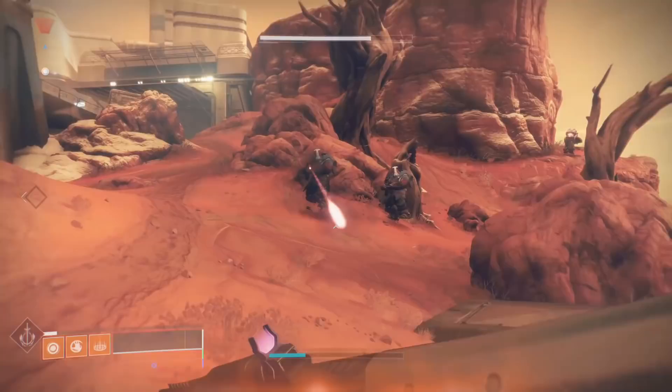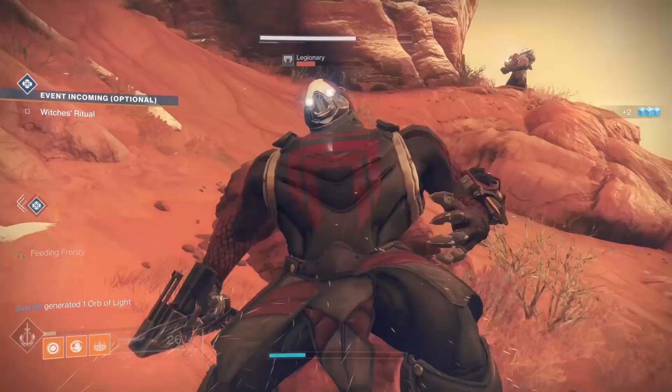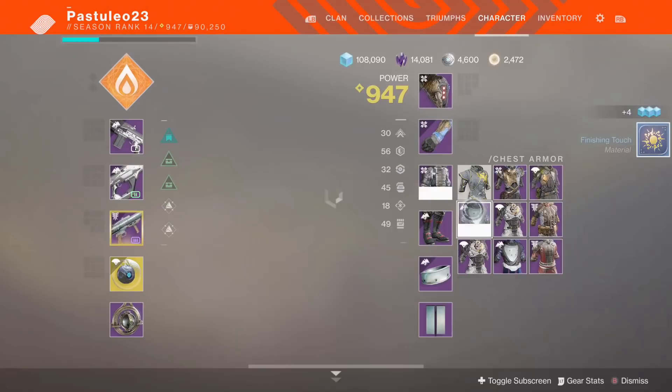To do this glitch you want to have 3 new armor pieces: one with an orange High Energy Fire mod, and one with a Charged Light perk like Empowered Finish. Get 1 or 2 Charged Light, then switch onto a third armor with a new slotted mod you aren't wearing, like Shield Break Charge.